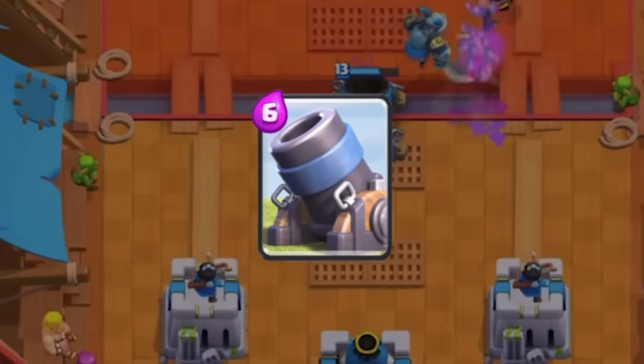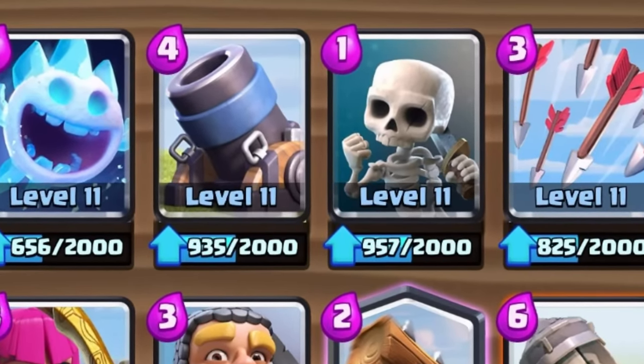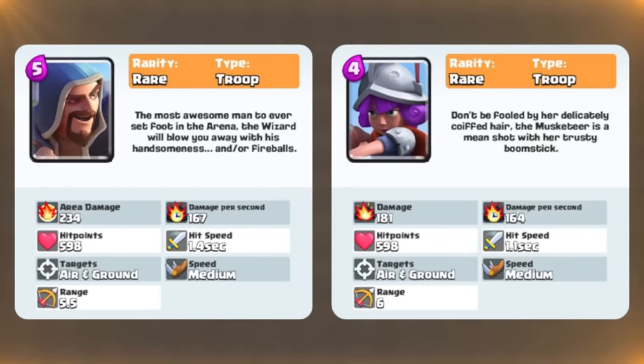Number 9. Mortar used to cost 6 elixir, and Musketeer used to cost 5. Mortar was changed to 4 elixir because it made games way too slow, while Musketeer was changed to 4 elixir because it was worse value than the wizard.